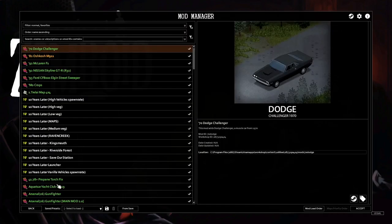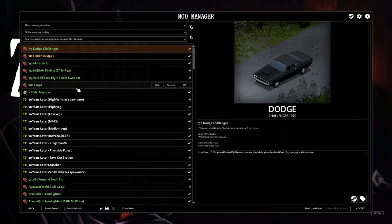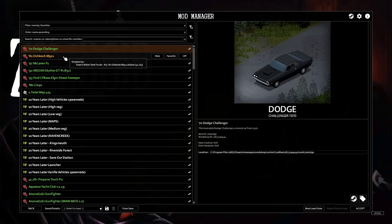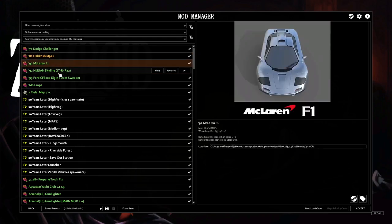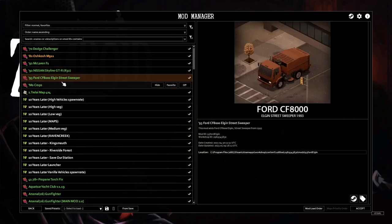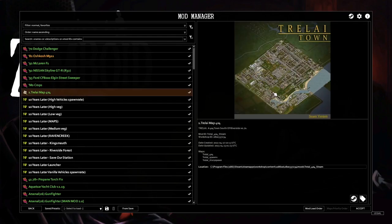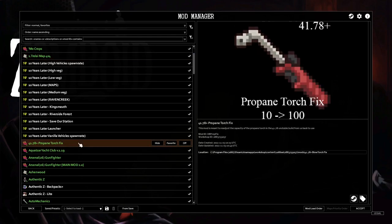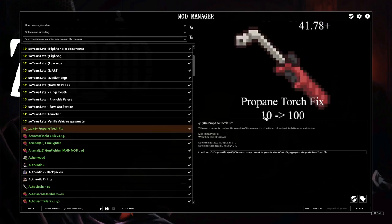Before we hop in today, someone asked about the mods I'm using so I'm going to go over and read these real quick. The ones in green are the ones I have turned on for this current playthrough. So we got the Dodge Challenger, the Oshkosh M911, the McLaren, the Nissan GTR, a Street Sweeper to clean up the zombies, more crops, then the Trela map.